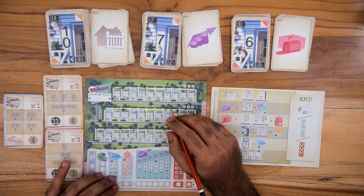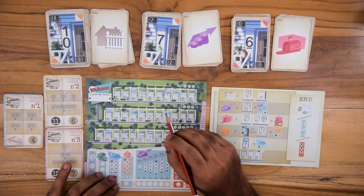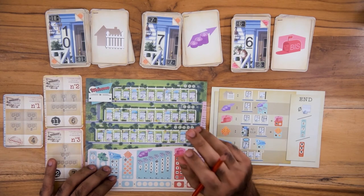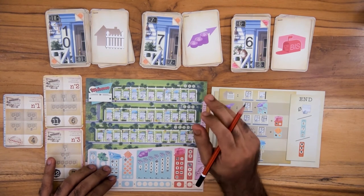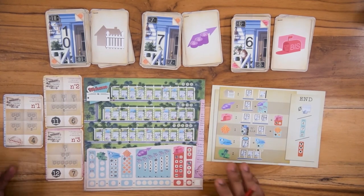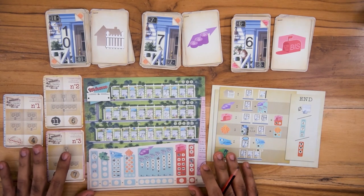The player with the most points wins. In case of a tie, the player with the most completed estates wins. If tied again, the player with the most size 1 estates wins, then size 2 and so on. That was Welcome To — have fun playing the game. Thanks for joining us. Like, share and subscribe for more videos from us. Thank you and goodbye.